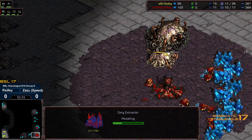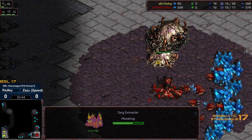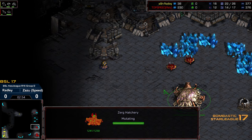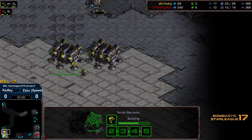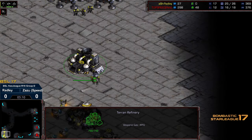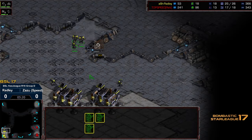We've got initial Marines in construction, and the second barracks is just about finished. The hatchery will certainly complete. I think that extractor was a little bit later than standard — this is suggestive of a two-hatch opener. We've already got two drones making their way to the natural expansion, and there hasn't been an additional drone to scout. This is going to mean later scouting information, but it might provide additional minerals. And it looks like we do have a refinery being dropped, so we'll see if we get a quick Marine batch push — only a single SCV on gas though. Let's see if this transitions into an Academy rush from Radley; he's just building Marines right now, making no motions for an additional base.